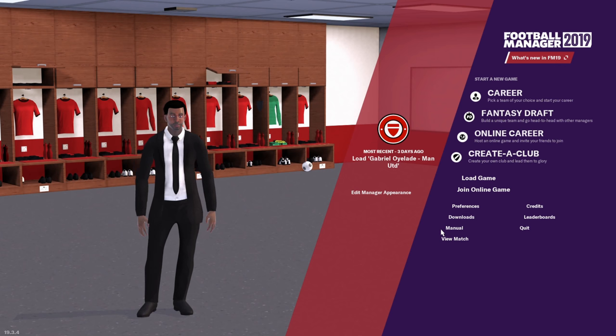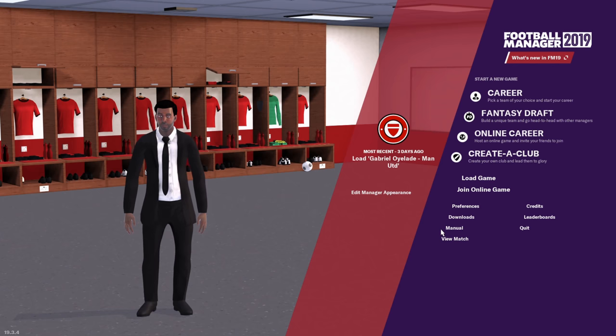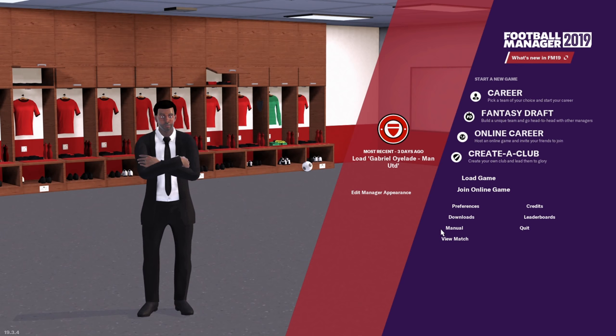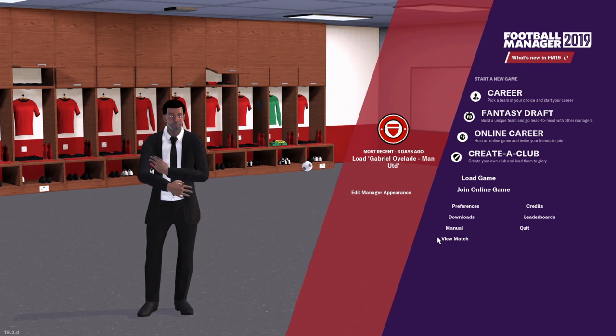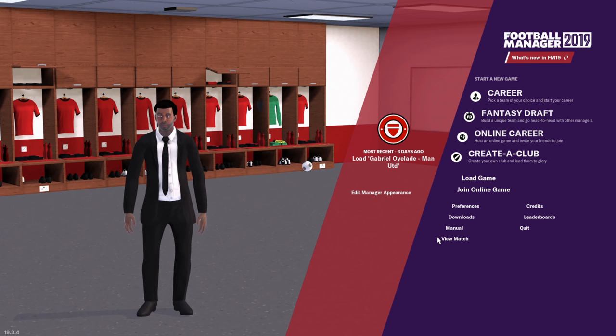First thing you do is purchase the game. You can just type in Google 'Football Manager 2019, 2020,' whatever year you're watching this video. You would have to download the Steam app, and in it you will have Football Manager available. When you do it, it's quite straightforward — you download it and it installs on your computer easily, depending on how much space you have.